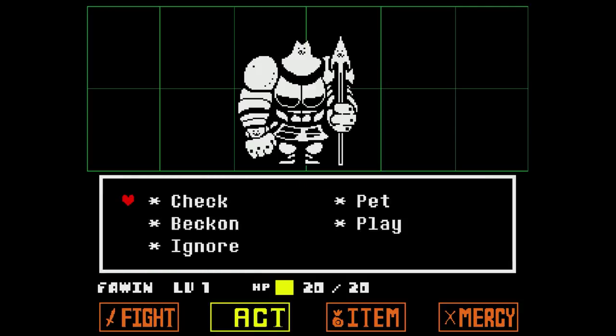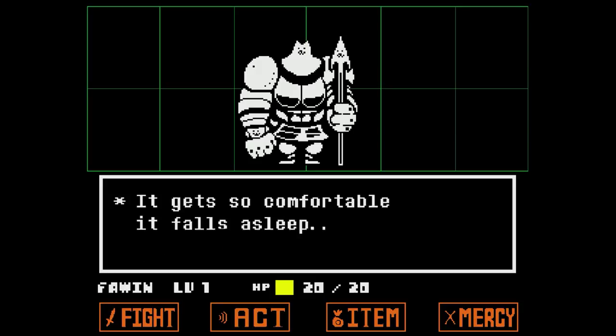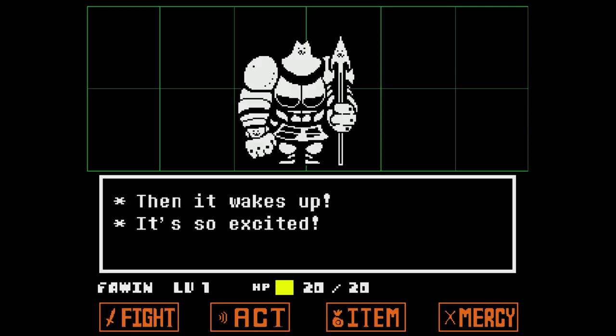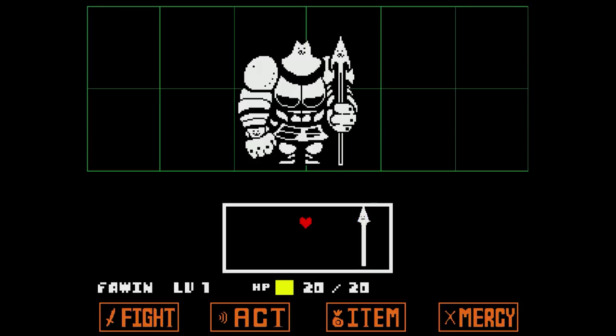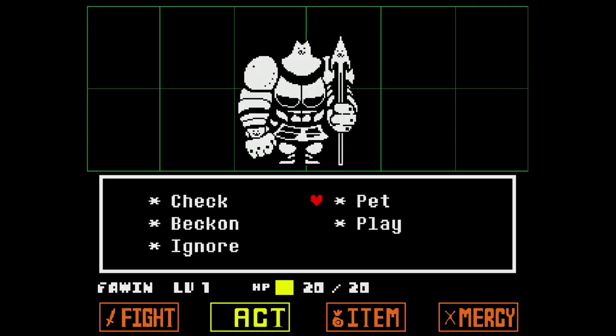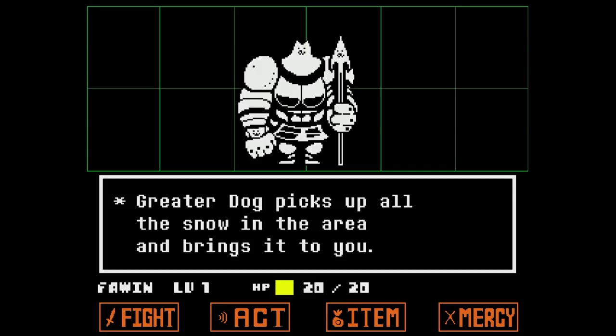Seeking affection! I'll pet you. It gets so comfortable it falls asleep. Sleepy sleeps. Then it wakes up — it's so excited! Just don't move. Greater Dog is patting the ground with his front paws. That's usually a sign of play, so we're gonna hit play. You make a snowball and throw it at the dog to fetch. It splats on the ground.